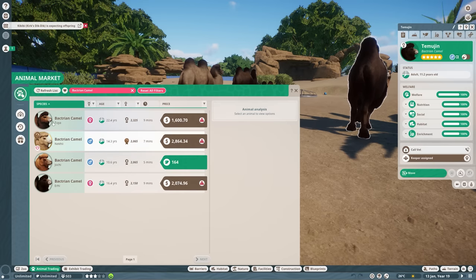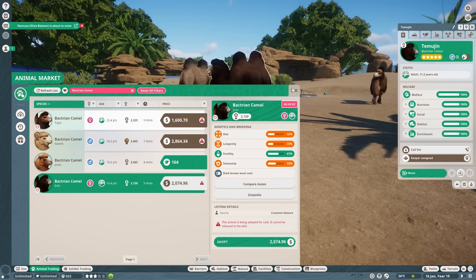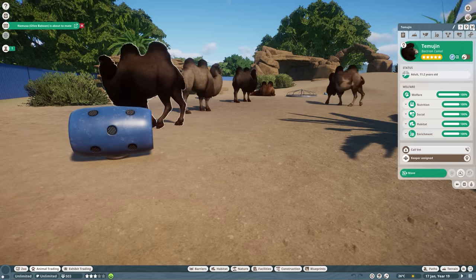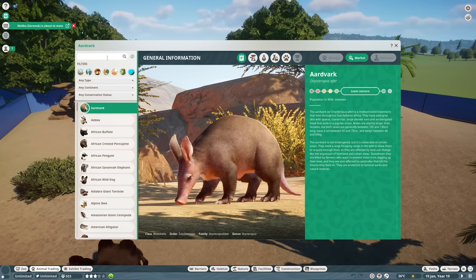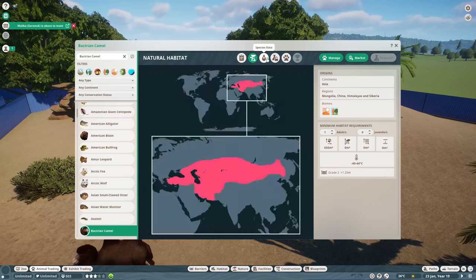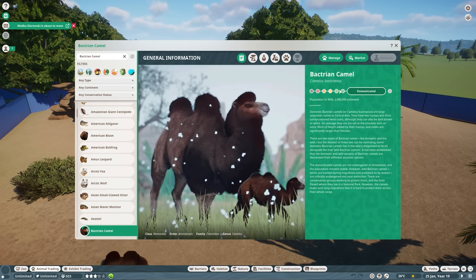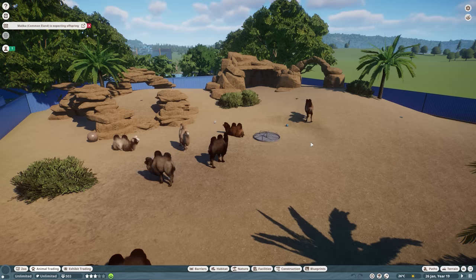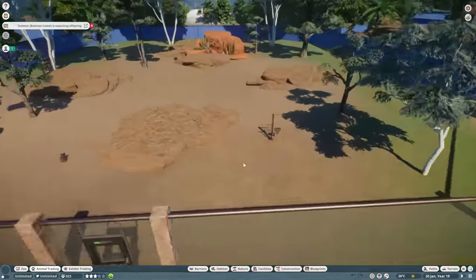These mod creators are really impressive with the quality they put into the animals. The icons are always a favorite part — go to the Zoopedia too and they go crazy with it. They make sure all the variants are updated and all the UI is updated and very much in line with how you experience the animals in the base game. It's just really fantastic, and they're beautiful on top of that.